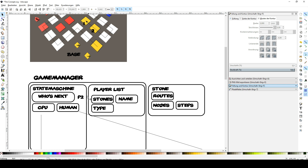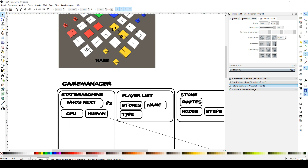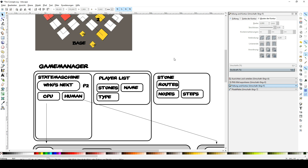The game manager keeps track of all possible players in a player list. Each player entity has their own stones, and of course, what type the player is — human or CPU. All the stones know their own routes, which are calculated automatically based on the starting field of the base. Node number zero is the starting node for each player, and we keep track of all the steps — meaning what dice number was rolled — and count everything down as we reduce steps and reach the destination. The stones report back to the state machine whenever they finish moving from one point to another.